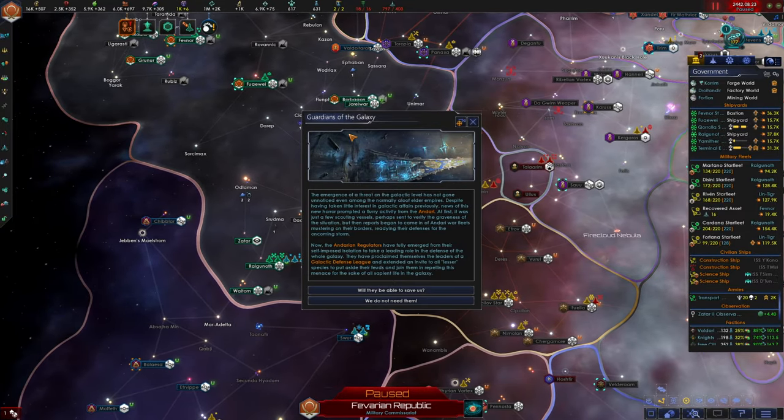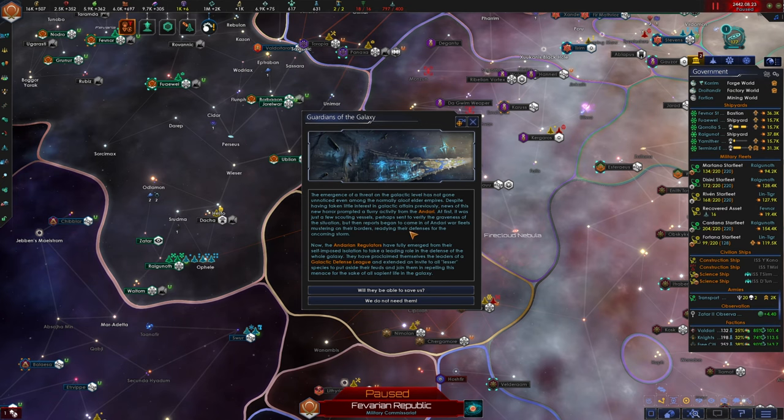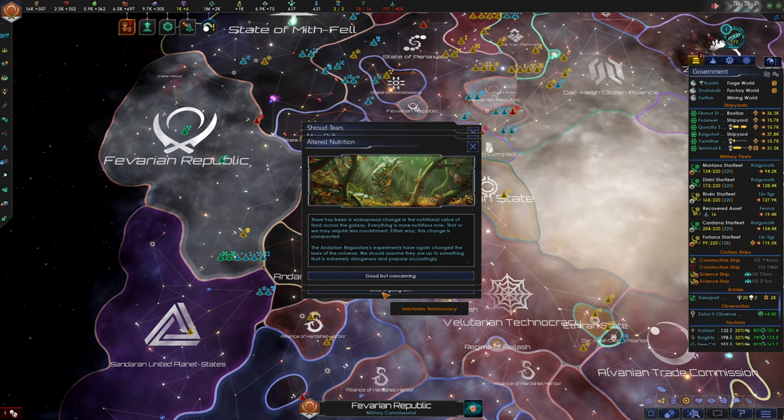Guardians of the Galaxy event: the emergence of a galactic-level threat has not gone unnoticed, even among the normally aloof elder empires. Despite having taken little interest in galactic affairs previously, news of this horror prompted a flurry of activity from the Andari. At first it was just scouting missions, but then reports came in of Andari war fleets mustering on their borders. Now the Andarian Regulators have fully emerged from their self-imposed isolation to take a leading role in the defense of the whole galaxy. They've proclaimed themselves the leaders of a galactic defense league and extended an invite to all lesser species to put aside their feuds and join them. Will they be able to save us?